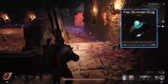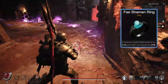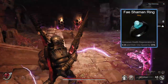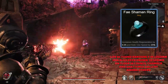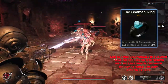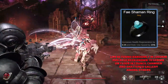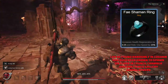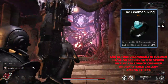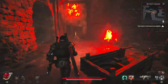This one probably wouldn't make it into a lot of people's lists, but I absolutely love the Fae Shaman Ring. It increases health regeneration by a very small amount at 0.25, but it also increases your relic use speed by 25%. You don't have to worry about those tricky situations — you're going to be able to use your relic without getting caught out quite as much. And even though the health regen is only a little bit, when you're out of combat it is nice to be able to get your whole health bar back without having to use a relic.